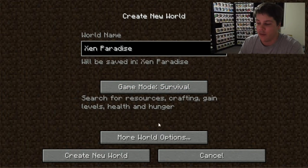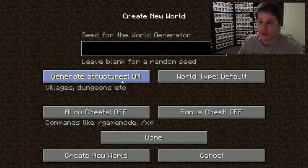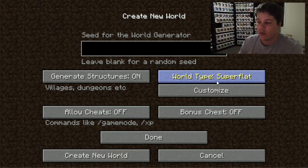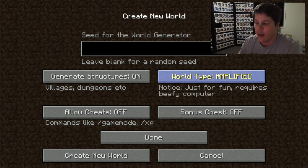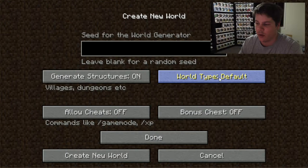So we'll go with survival and we can go into more world options. We can have generated structures on or off — if you have it on there'll be random towns around the place with structures, pyramids and things like that. You might turn that off if you're playing creative mode and want to make something very specific. World type: super flat is just a really flat world, again used a lot for creative. Large biomes gives you really large biomes — there's a snow biome and a jungle biome, so it just makes them typically bigger. Amplified is massive and you'd want a pretty powerful computer for it, so I would avoid that one to start with. And then you've got your default, which is what we all use.